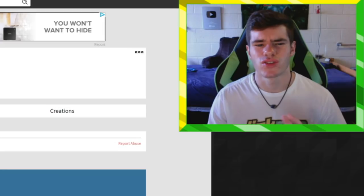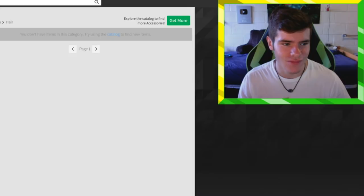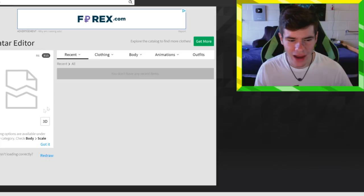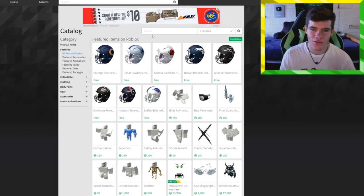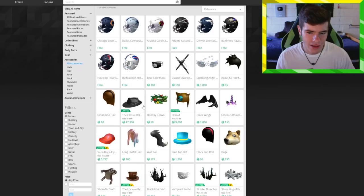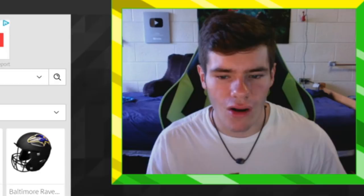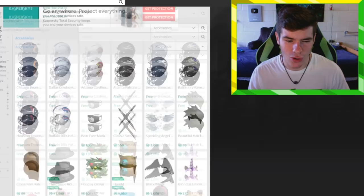Two hours later — I just made this account, and it doesn't seem to have any items. I thought when you sign up it gives you the bacon hair and stuff, but maybe they changed that or it only happens on mobile. Anyway, that's the noob look. Let's look at a cool way to look cool for free. So if you're in the catalog, there's a drop-down on the left-hand side, and under accessories you have hats, hair, face, and all that stuff.